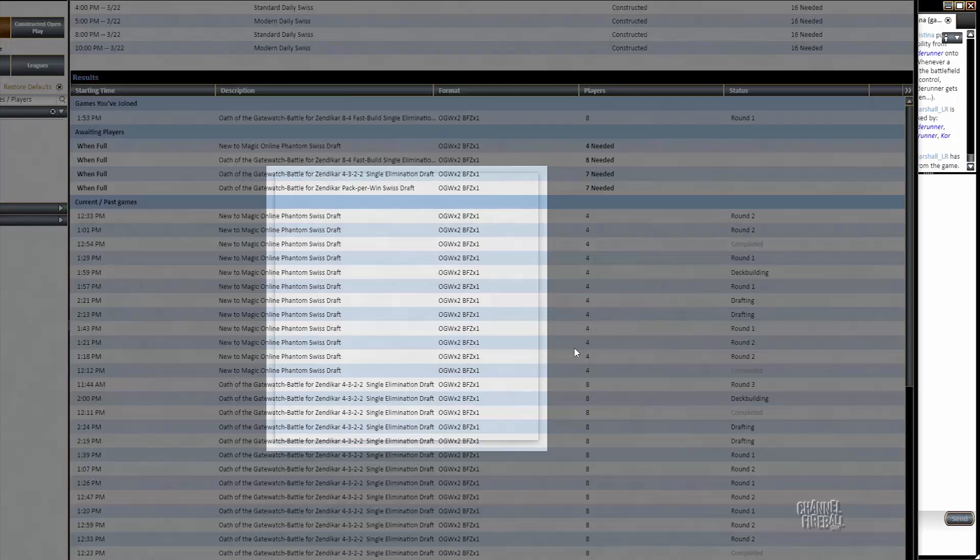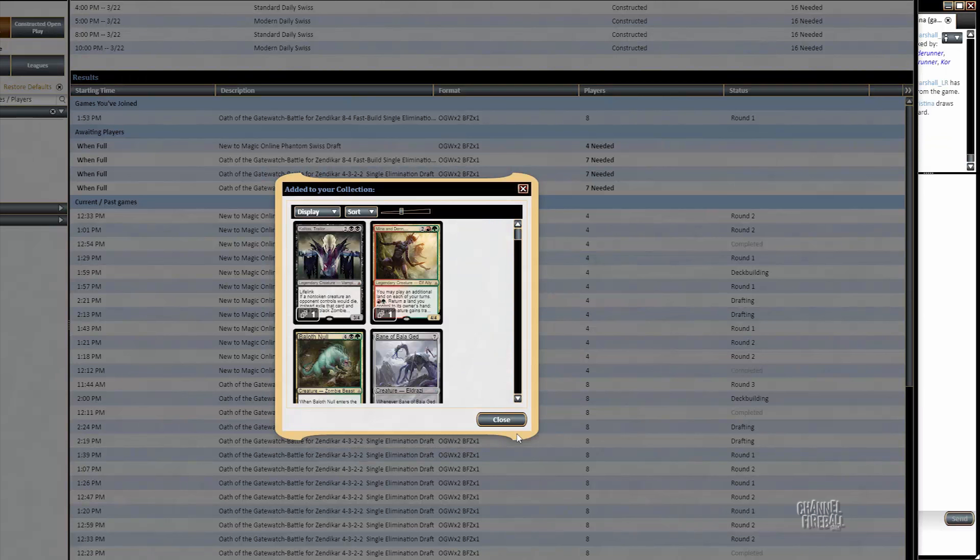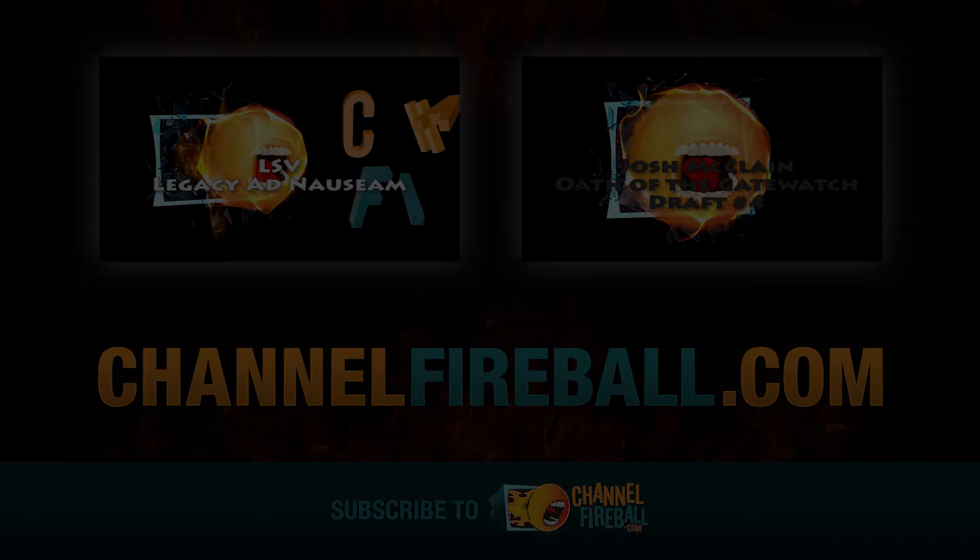That's how it goes sometimes. Tough matchup there for us and good draws from our opponent. We had some reasonable draws there ourselves — we fired off a Pulse of Marasa and still just got completely smashed that game, and it wasn't really that close. Tough one for the round one loss, but hey, it does happen. If you want to find me on social media, I'm Marshall underscore LR. You can find the show on LRCast.com or right here on Channel Fireball. We'll see you next time.